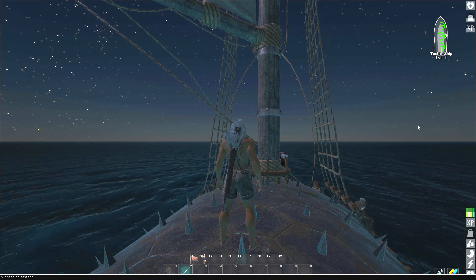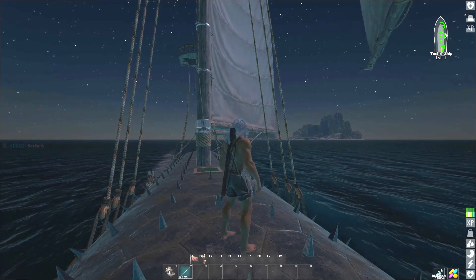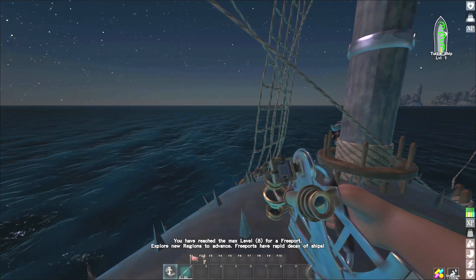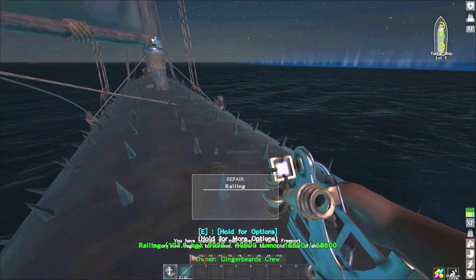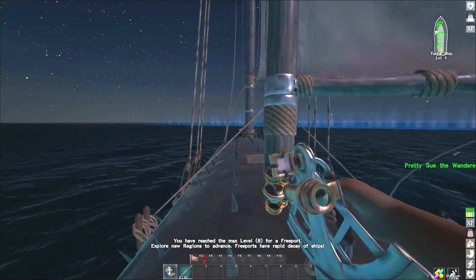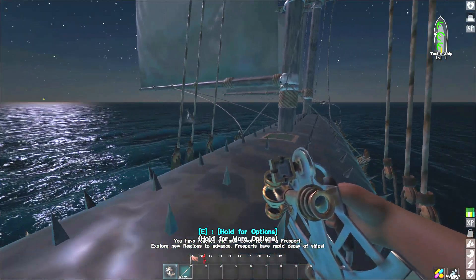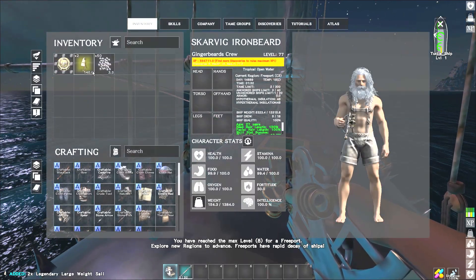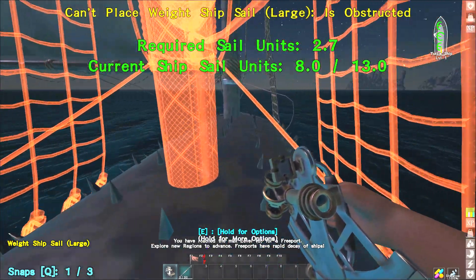What do you think of the speed so far? Seems to be going — the water looks like it's rushing by fast enough. Still in Rookie Cove. Let's look at all the sails — let's have some more sails. It's sailing slow now though, currently at 8 of 13 sail points.